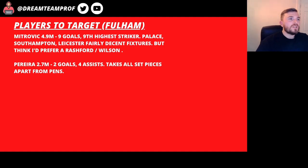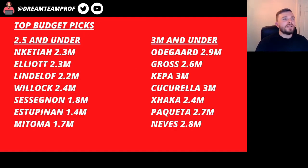Fulham — Mitrovic at 4.9 million has got nine goals and is the ninth highest striker. They've got Palace, Southampton and Leicester, which are fairly decent fixtures. But at 4.9 million I'd prefer someone like Rashford or Wilson. Then Pereira at 2.7 has got two goals and four assists and has been taking pretty much all the set pieces apart from penalties, which Mitrovic takes. Again, I just think there are better players available.